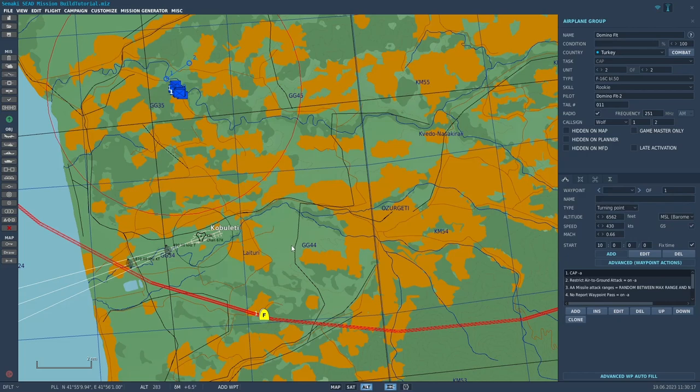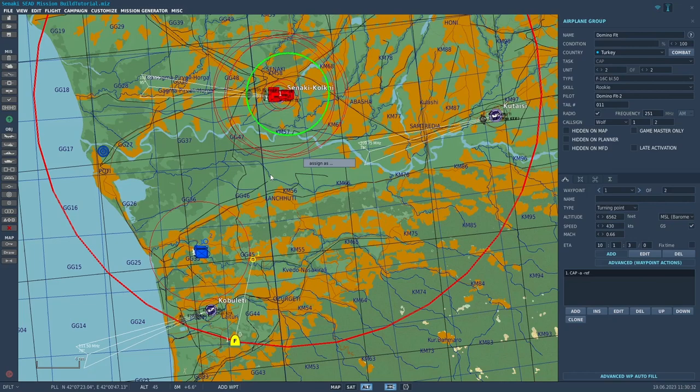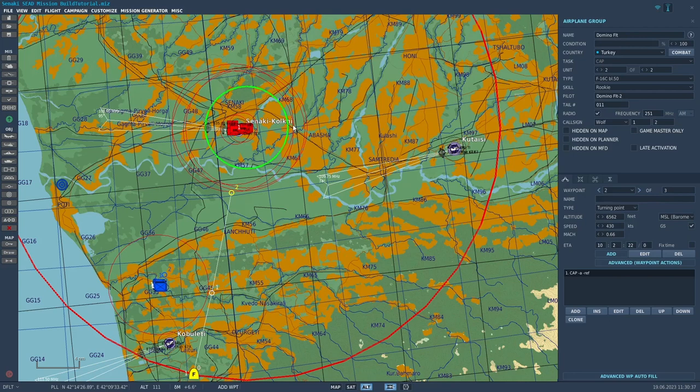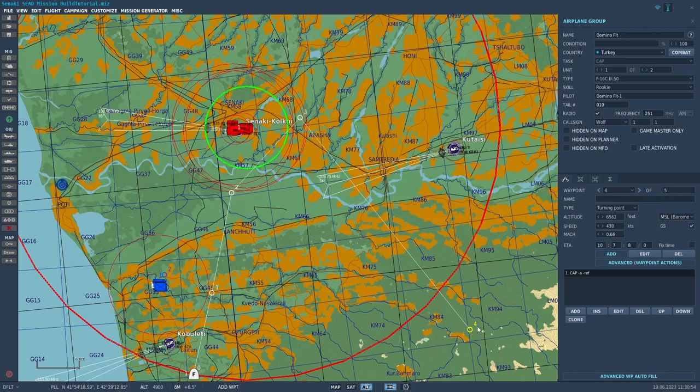We're on the route screen now, so we can put the waypoints in for this flight. I'll put one right here, one right here, one right here, and then they'll head back out that way once they're out of gas. Their task is going to be SEAD. So they're going to fly right at those radars at mid altitude, which means they're going to get shot at.